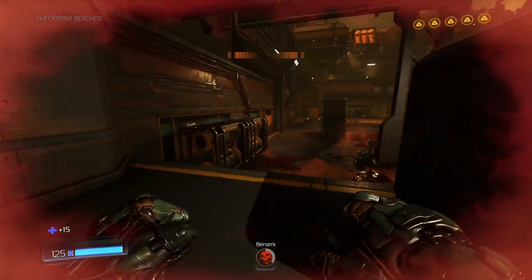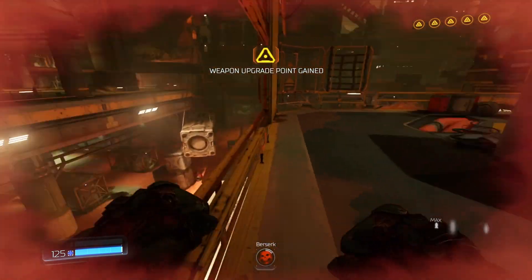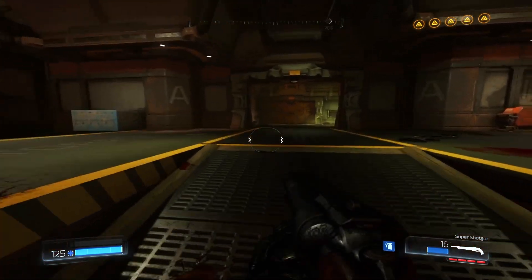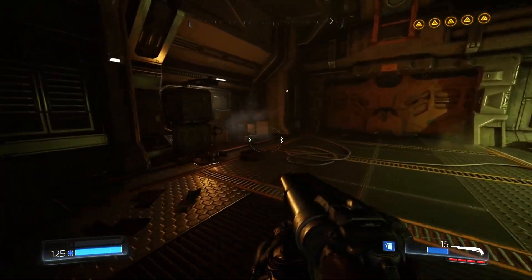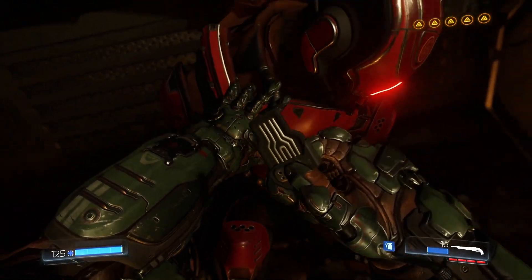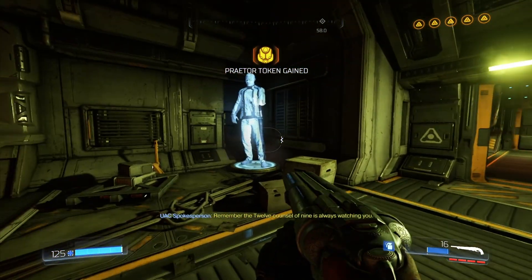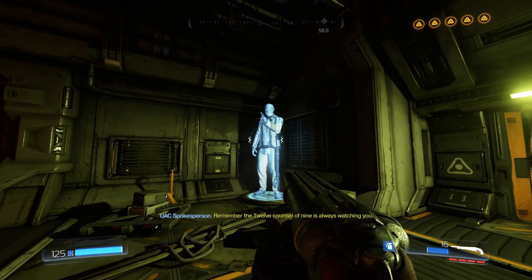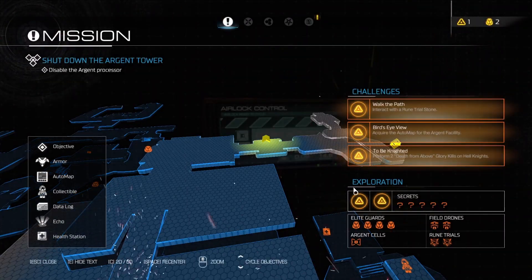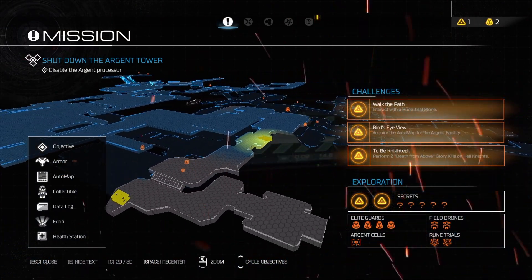The berserk power-up is amazing. You can't get hurt with it, right? I think you can — you just don't flinch or anything. Because otherwise it would overlap with the invincibility power-up. The Council of Nine — we're getting more and more culty stuff from these corporate hologram bulletin boards.